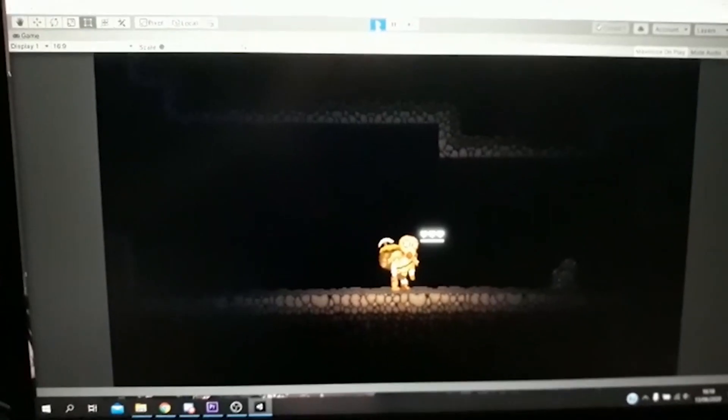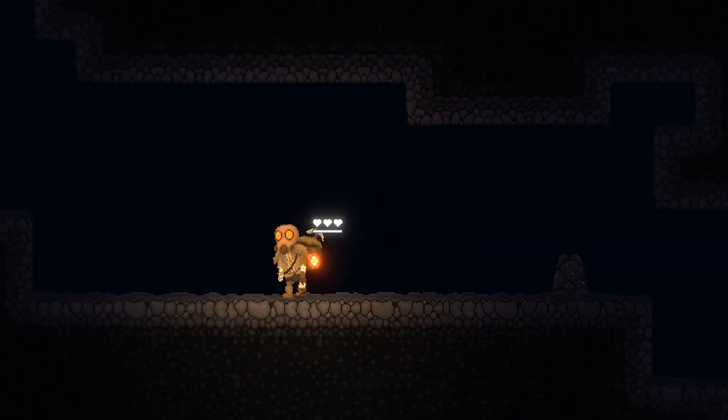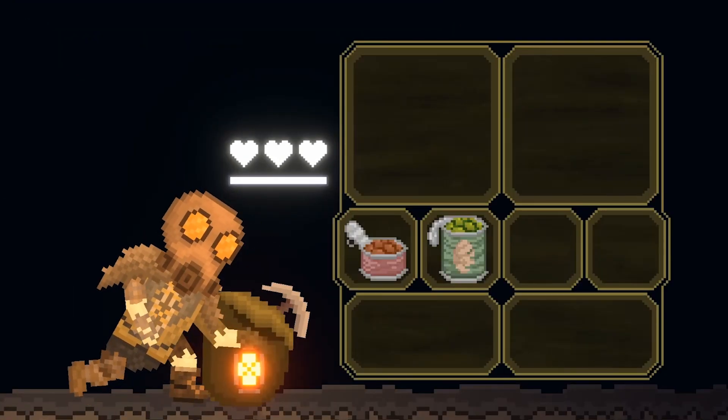Whenever you press Tab the character always turns to the right, so that way when he takes off his backpack it will always make sense that the player is on the left of the backpack, meaning the inventory will be on the right of the screen, and the lantern will always appear in the front of the backpack, which I think is just a nice touch.